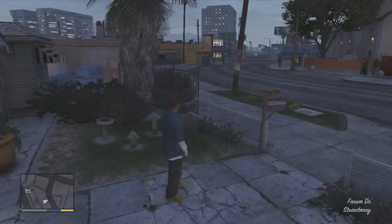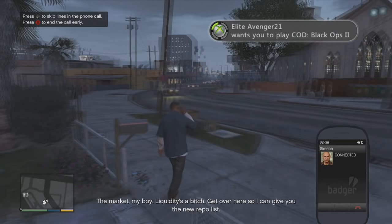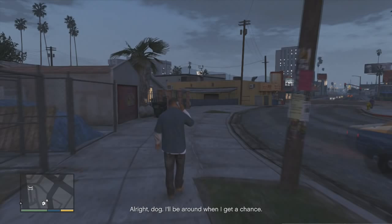That door closed by itself. Incoming call. 'Hey, what's going down? On the market, my boy, liquidity is a bitch — get over here so I can give you the new repo list.' 'Alright dog, I'll be around when I get a chance.' Let's get over there. I gotta get back to the garage and get my car.